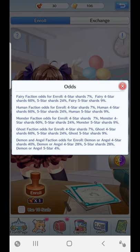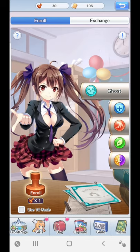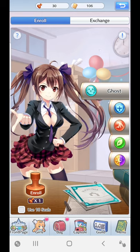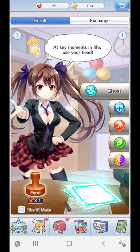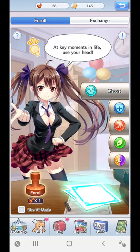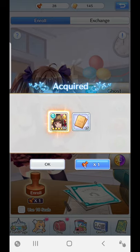A lot of the time you'll end up getting four-star shards, but the five-stars are what you'd usually hope for. You need to enroll a few times to be lucky enough to get a Ghost at five-star. There have been moments where exclusive girls do come out of the different categories you choose. All you've got to do is just press enroll — and look at that, I got a Guiana straight away!